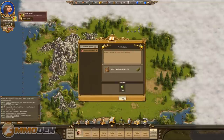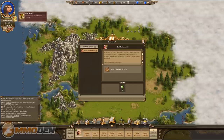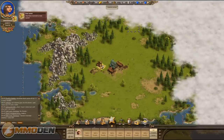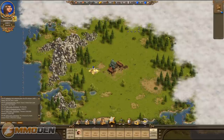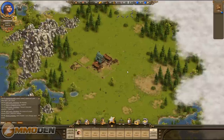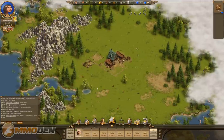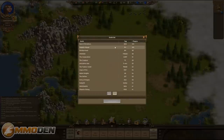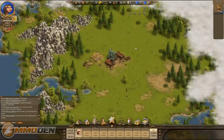We completed our first quest by building a woodcutter, so we hit OK. Now we need to build a sawmill — we go to the building menu and place our sawmill nice and close to the mayor's house and the woodcutter. On the social side, you can chat and trade with other players, and you can join guilds or alliances. You can see guilds listed here — Band of Brothers has 100 players and all kinds of stuff.